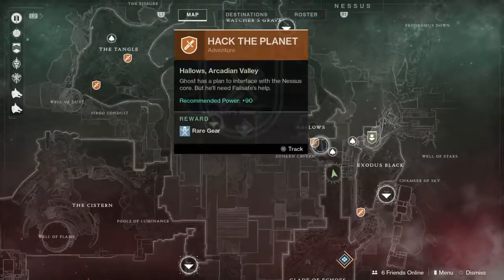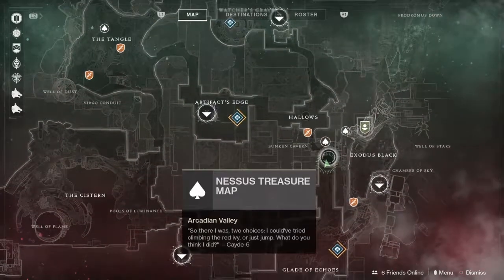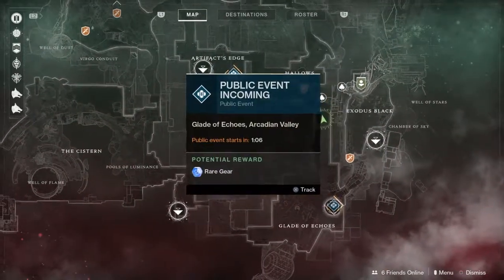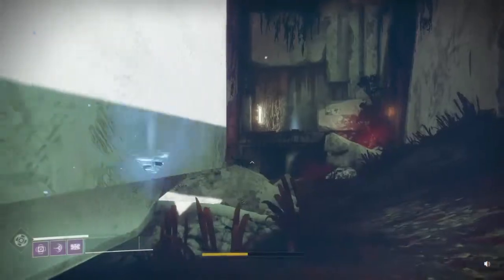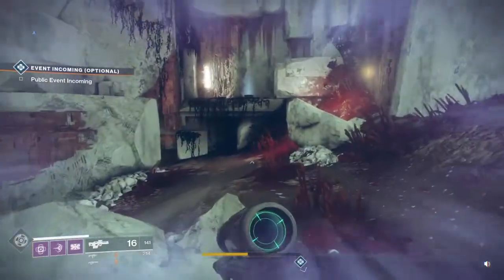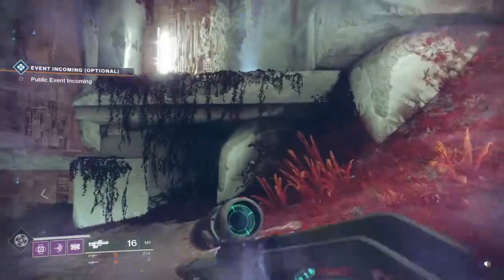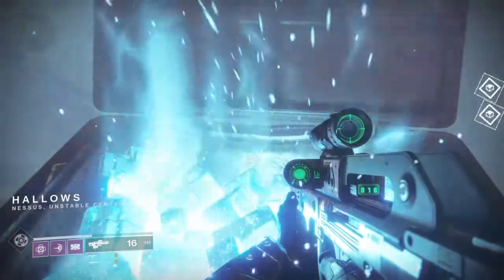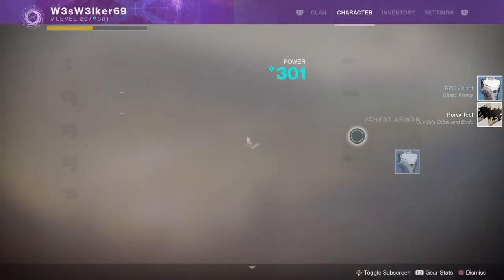For this one right here, it's a lot more simple to find than I thought. You just go from the Exodus Black where we just were to the Glittering Echoes, taking a sharp right turn towards the Hollows, and it's actually right here. Which surprises me because honestly with most of these they're not right out in the open. I actually found it on my way to the other one.